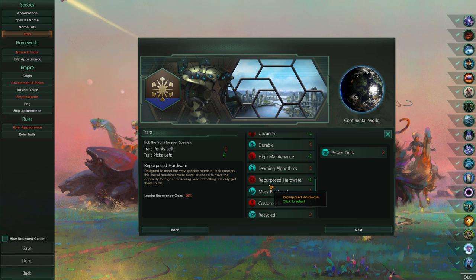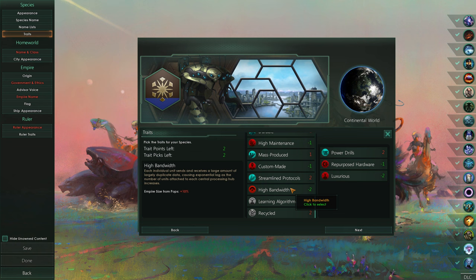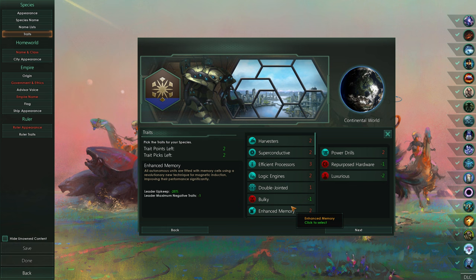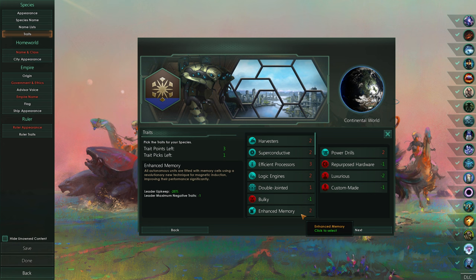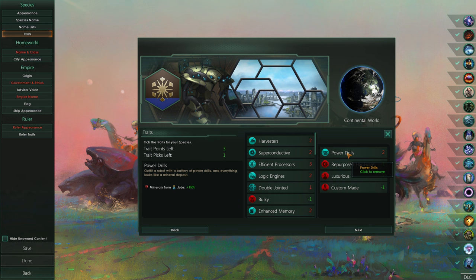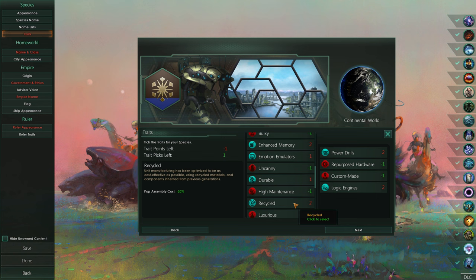We've got drills as stingers - that's definitely a thing that's happening here. Repurposed hardware - that's kind of the definition of us here. We are also potentially luxurious, with pop assembly costs going up. And we've got two additional picks that we can do here. Perhaps we are custom made, so we're bad at growing our pops, but then we're very good at everything else. We could go for research here, and we actually have a trait point left, so we could ditch luxurious.